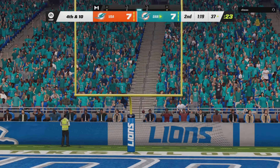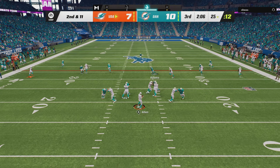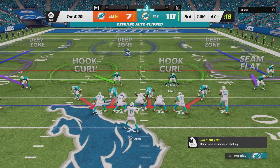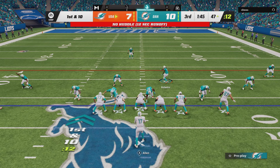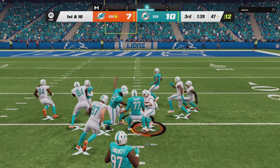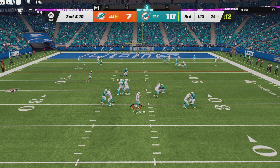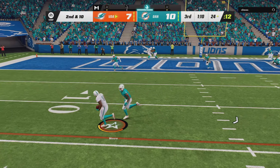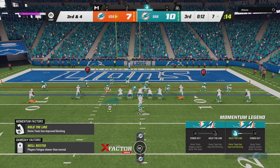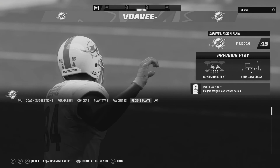We just gotta keep getting stops now. Robert Hunt's gotta get the ball more too. This has been an ugly start to the second half — we've both been picked off. He's got the ball at the 25. Josh Allen with a laser — inside shade didn't work. He runs a QB draw with incredible blocking and gets down inside the 25. And just like that, this dude somehow has the lead.